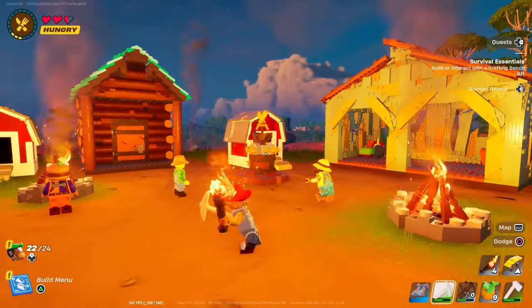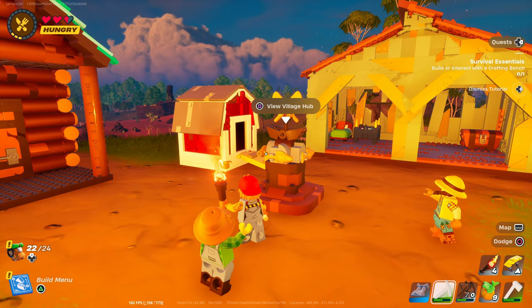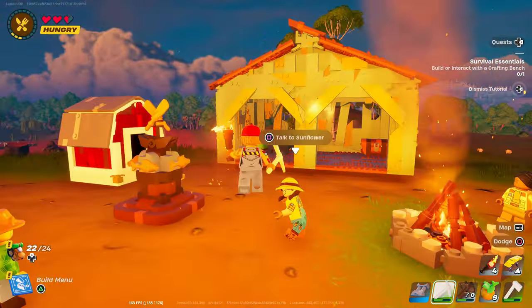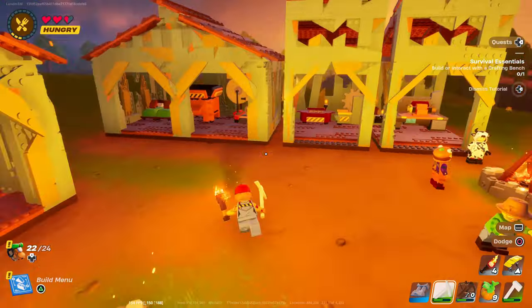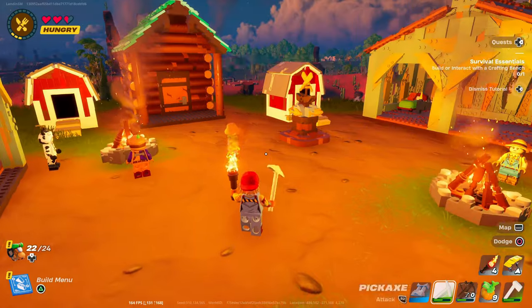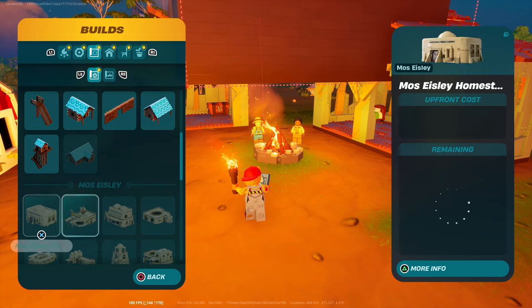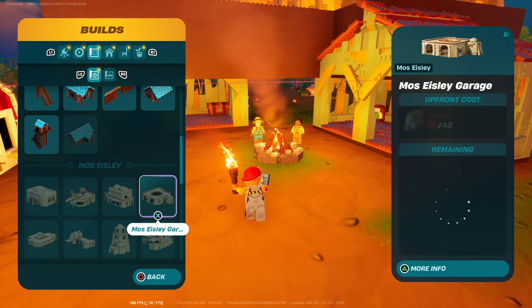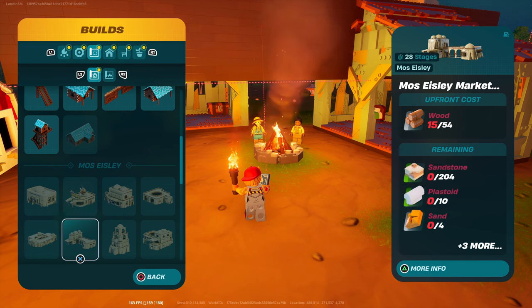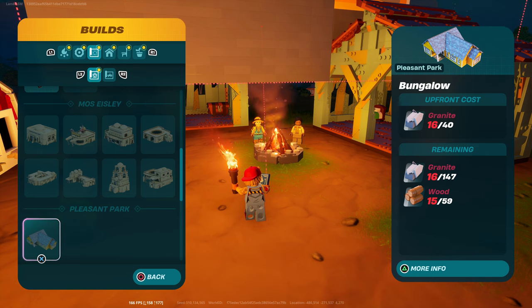I didn't really get anything done, but what I want to do on day four is make a big house — put everything in so I don't have to have all these sheds everywhere. I want to minimize but also expand at the same time. I wanted to make one of those Star Wars buildings from the LEGO battle pass, but you need plastoid, sand, and a bunch of resources I'm nowhere close to. So I think I'll just make this bungalow right here.